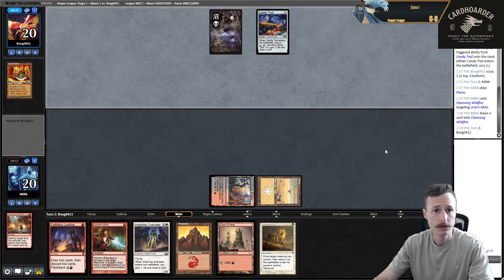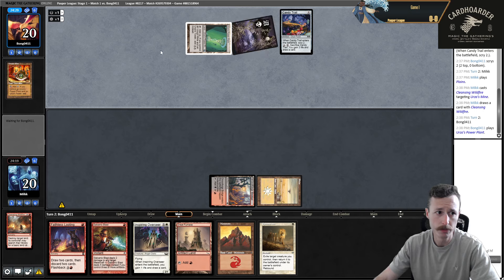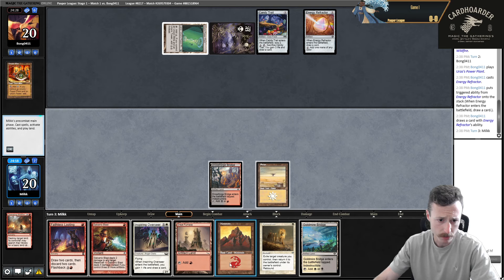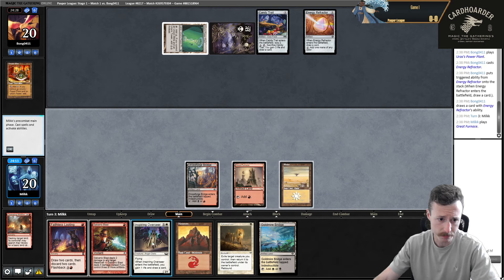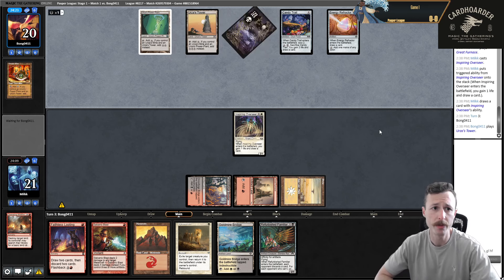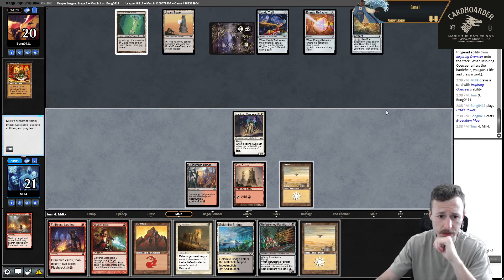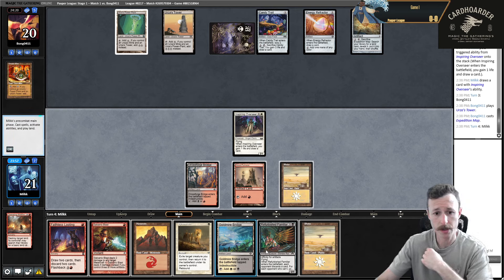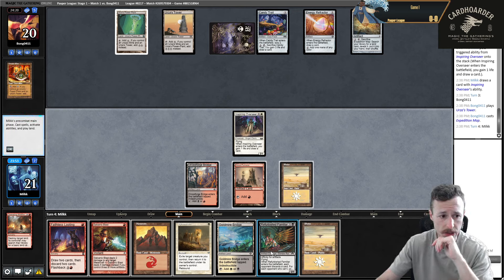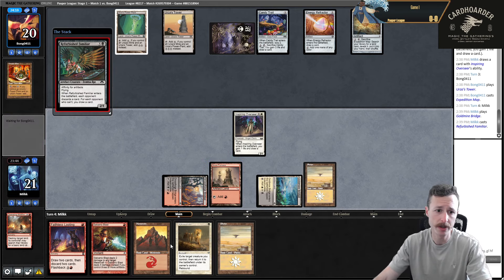Mono black Tron? Or is it just combo Tron? That's probably what it is. Mismatched Tron lands - don't like seeing that. Yeah, it looks like it's combo Tron. I think I'm going to play Great Furnace, Overseer, pass the turn. There's Familiar - Familiar is great, especially with this Ephemerate. We can fight over their resources. It looks like they're going to have Tron anyway, so that sucks. I probably want to go bridge into Familiar for one mana. They just discard a card, attack for two, and then just wait on the Ephemerate.